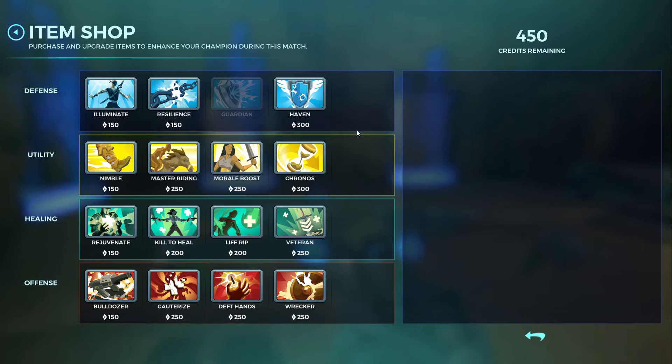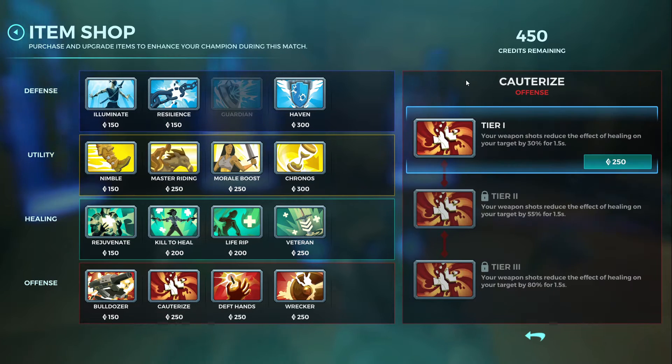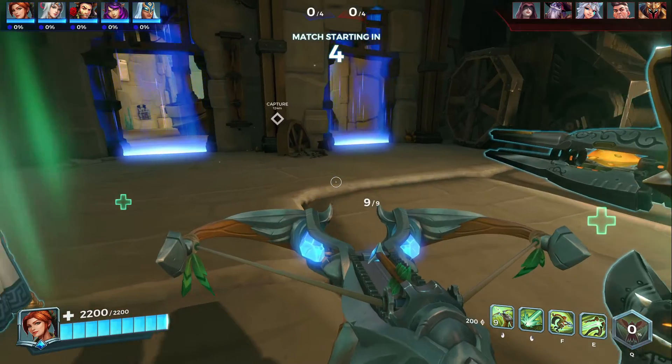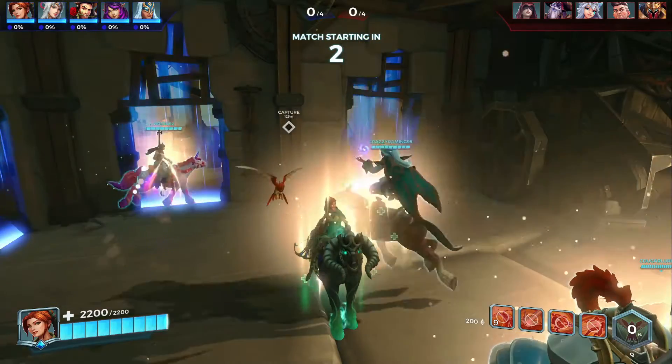So let's just equip that. There are also a few other abilities from the item shop, which you'll get as you go along in the game — from killing people, healing people, holding objectives down, and all that sort of stuff. So I'm just going to take Cauterize, which has a bit of an effect on their healing. And yeah, let's get stuck into it.